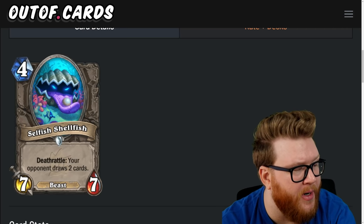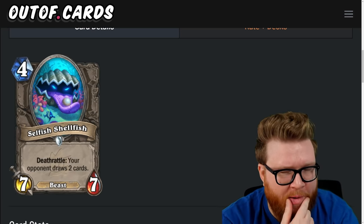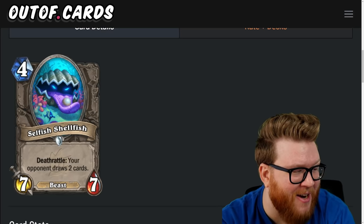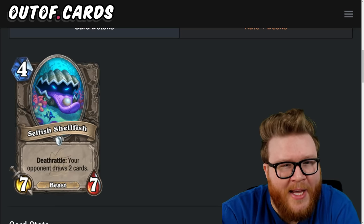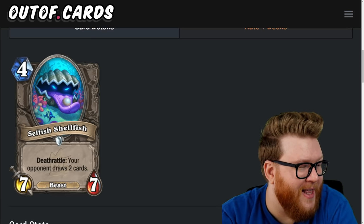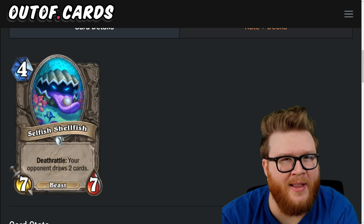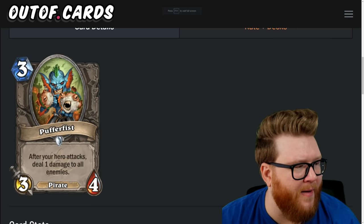Next is the Selfish Shellfish, a four-mana seven-seven: deathrattle, your opponent draws two cards. Four-mana seven-seven memes are back, with a downside of making your opponent draw cards. There are mill shenanigans possible, but it's not that crazy a downside these days — so many decks are good at drawing cards anyway that there's diminishing returns. What's two more when they already have eight choices? Occasionally the stats stick and are relevant with beast or deathrattle synergies. I wonder if this isn't a three-star card.